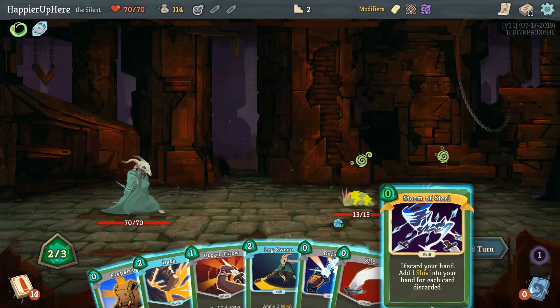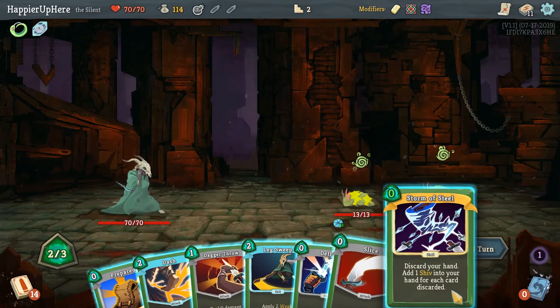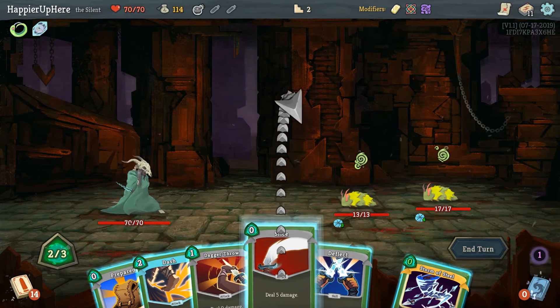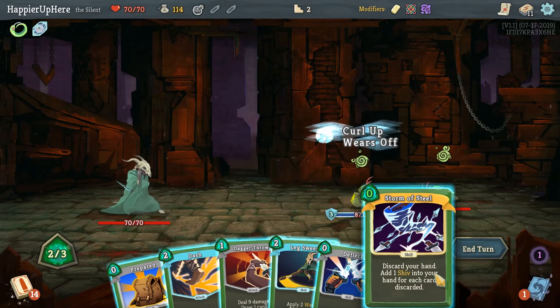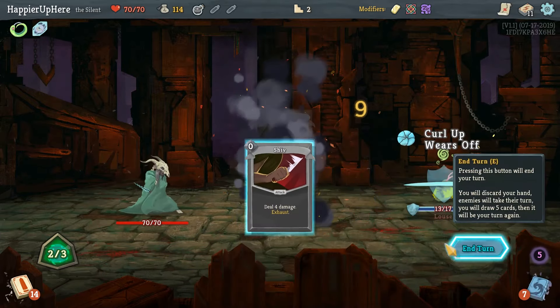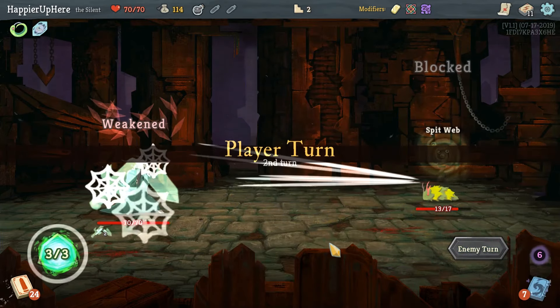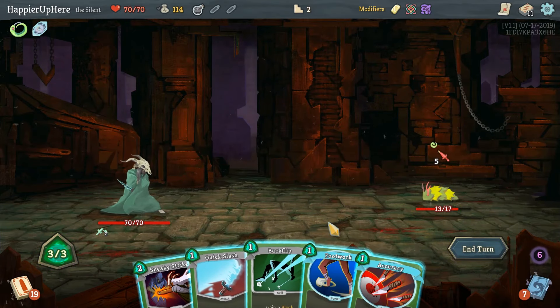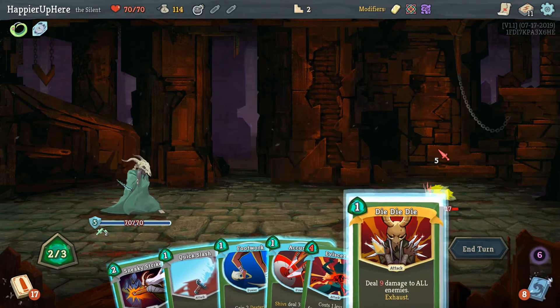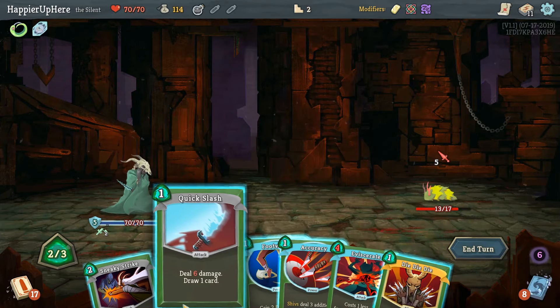Storm of Steel will do way more damage than Dash — each does four damage. I'll get a Slice out first and then I think we can do Storm of Steel. Five incoming here — we can do Backflip. Die Die Die doesn't kill, but together with Quick Slash it will.